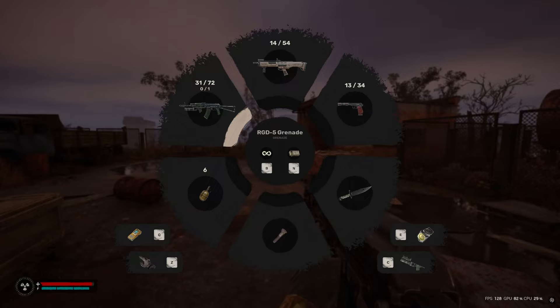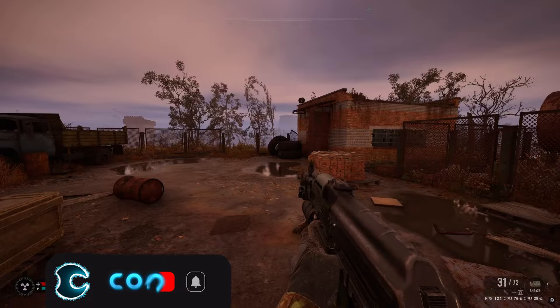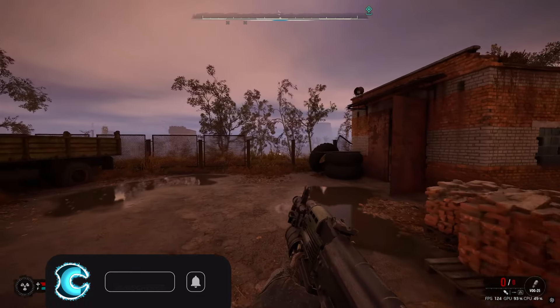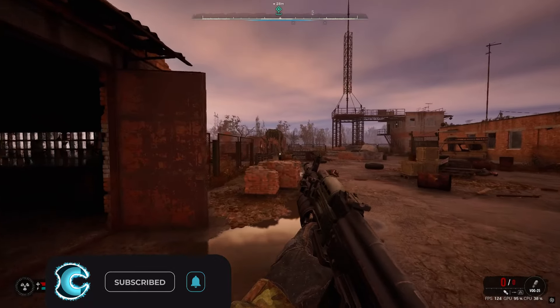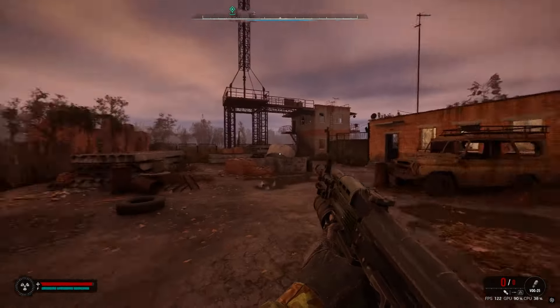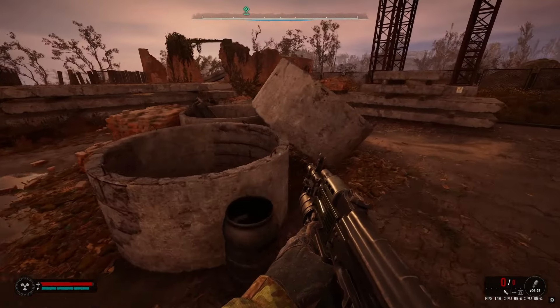Then you'll press C. As you can see in the bottom right, it shows the grenade launcher attachment — so if you had ammo for it, you'd be able to press C. I unfortunately don't have ammo for it, but as you can see, I press C and now we are in the grenade launcher mode for the weapon. So yeah guys, that is how you get the grenade launcher in Stalker 2: Heart of Chernobyl. I hope you guys enjoyed the video, thanks for watching.